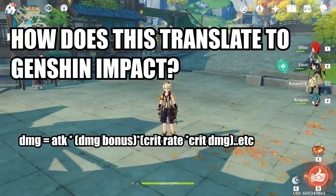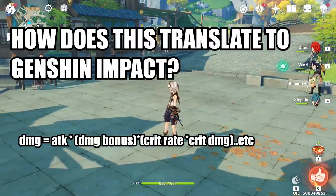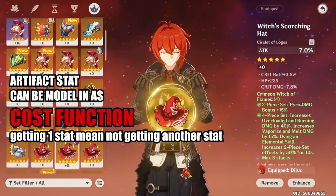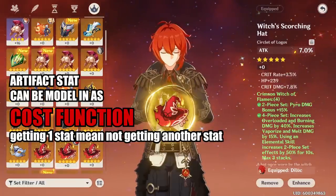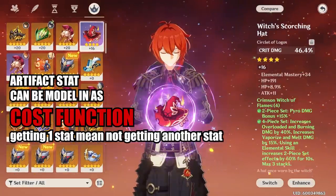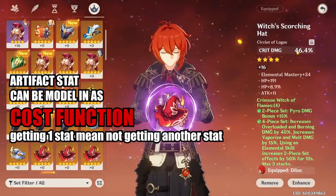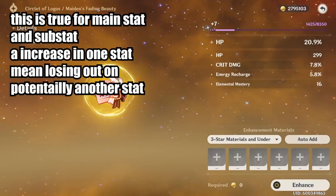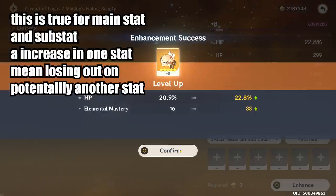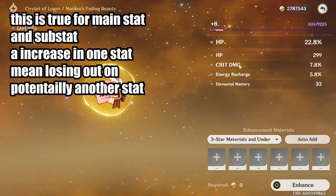So how does this affect our damage in Genshin Impact? Your damage can be modeled in a formula similar to this — attack multiplied by skill attribute multiplied by some other factors. Importantly, in Genshin Impact, your artifacts have a cost function. For example, choosing an attack percent hat means you cannot get critical damage as the main stat on that piece. The same applies to substats: when a substat increases, you can only increase one at a time, so getting crit damage means you're not getting crit rate.